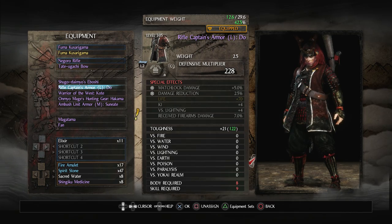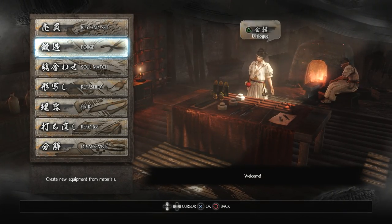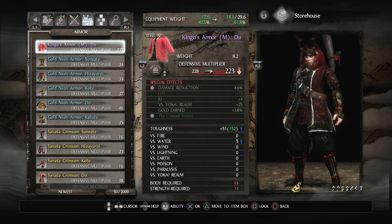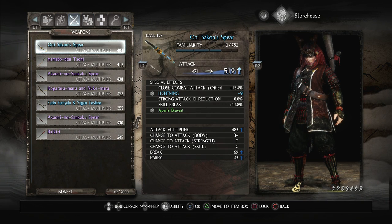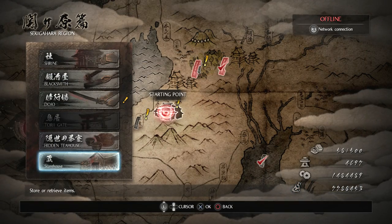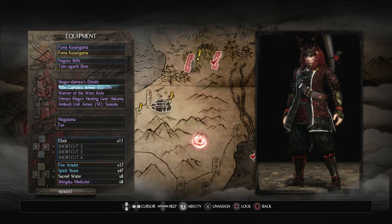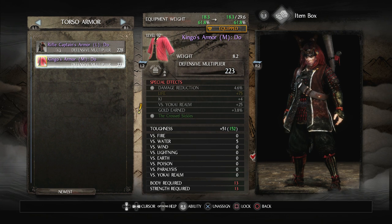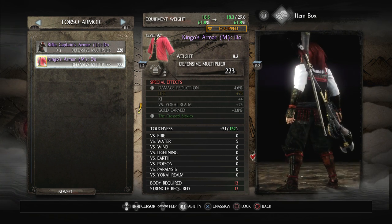Okay, now I also want to equip all of the gear I would ideally want to use. I know at least I have that Kingo armor in the bank. So let's put that in the item box. I didn't save any Kusarigama or other weapons — probably should have but I didn't. We want to put that chest piece on even though I'm not going to get any stats from it yet because I don't have enough body or strength.